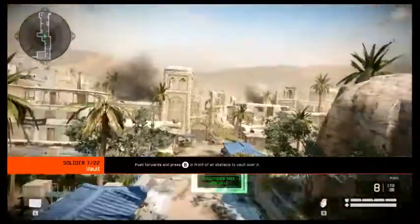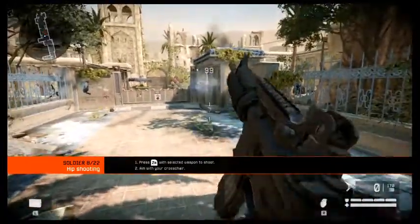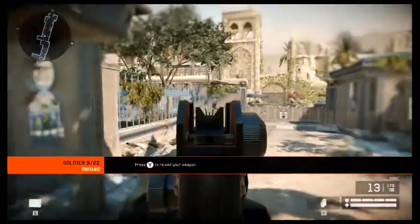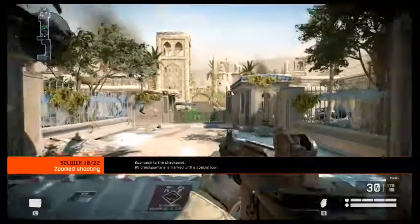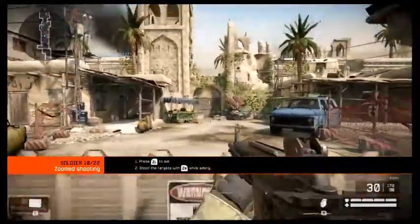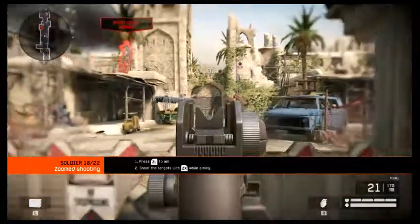Every soldier has a weapon — this is your main source of offense. Try and hit the target. Always be mindful of your ammo — now reload your weapon. Aiming increases your accuracy, which will make your shots more effective. If you don't aim, don't be surprised if you miss your targets.